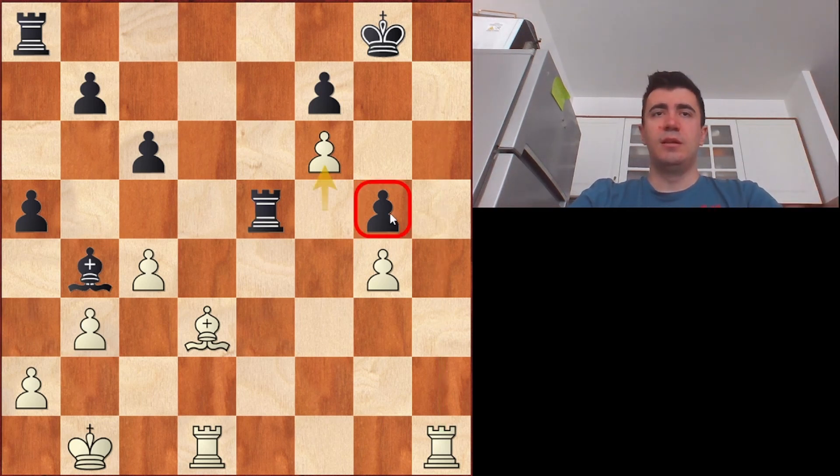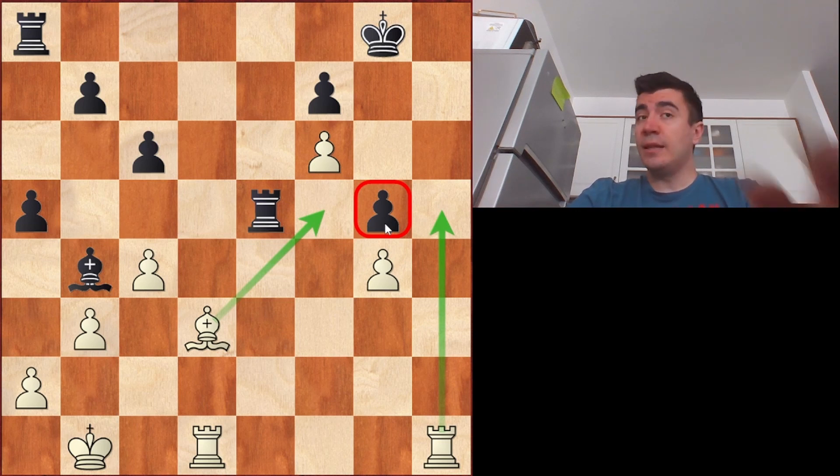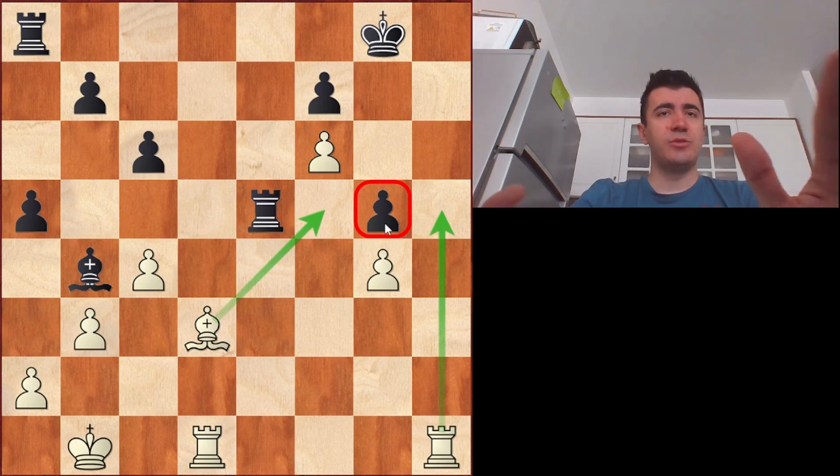The g5 pawn becomes a huge target. Now white has the idea to go rook h5, followed by bishop f5, blocking the rook from defending the g5 pawn. This gives white pretty good winning chances. Once white takes on g5, he's going to have an extra pawn on the king side, and it's going to be a pretty significant advantage.